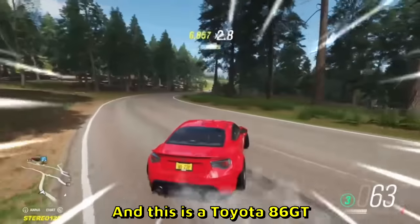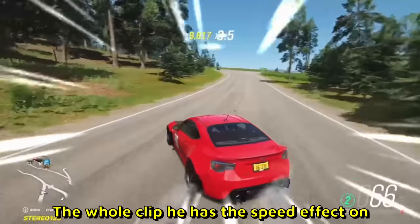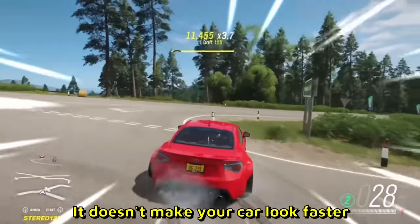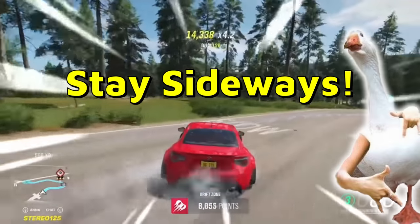And this is a Toyota 86GT once again. I don't know why he added this speed effect — the whole clip has the speed effect on. It doesn't make your car look faster. But boys, if you enjoyed this video, make sure you like and subscribe. And as always, stay sideways.